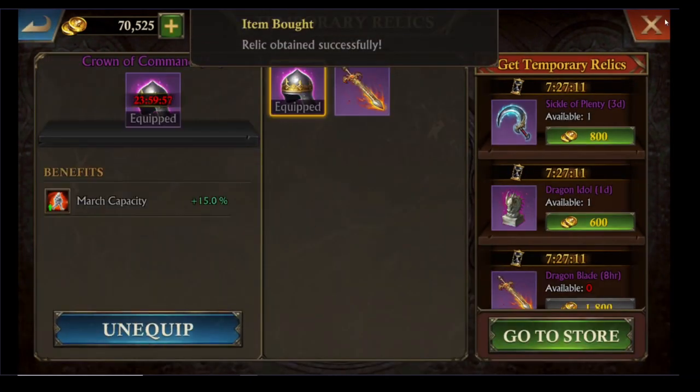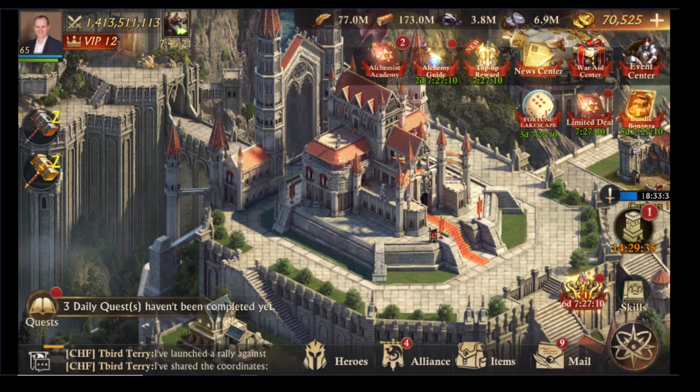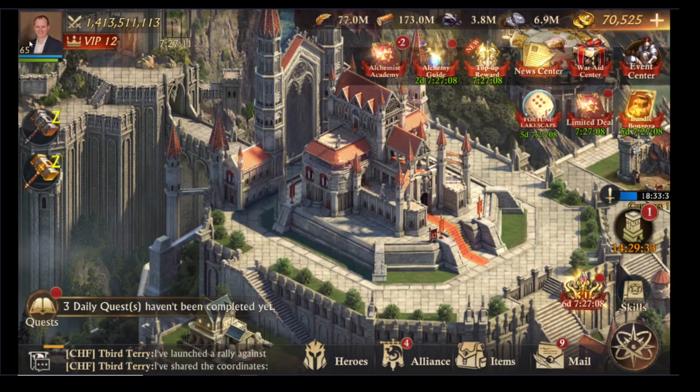The Crown of Command will add 15% to your base March capacity, so get hold of that and equip it now. If you've got any permanent relics, those can have attack benefits and titles, so you can ask around and try to get hold of some of those to help out.